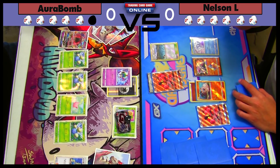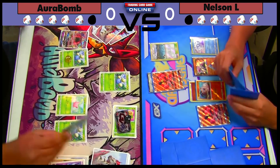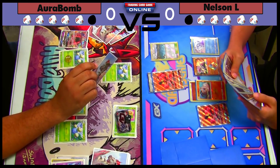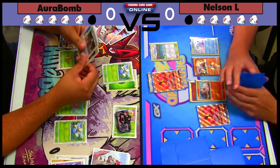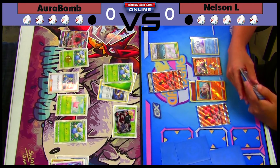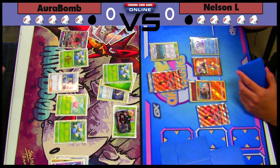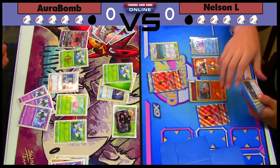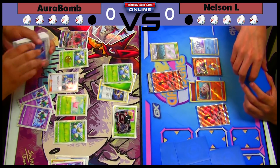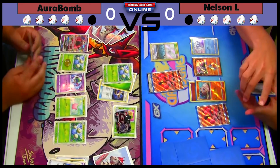He takes a knockout and puts 30 damage on a Jumpluff on the bench. I have free retreat with Jumpluff, so I'm debating whether to attack with the damaged Jumpluff. I don't think I should because Jet Punch won't knock it out. But here I take a knockout thanks to Choice Band — I hit exactly 190, which is really good. I'm playing another Elm, so that's three Elms already. I can get the other Skipbloom if I have another Jumpluff in deck. I just grab all three Natus, and if he takes another knockout I can bench them.